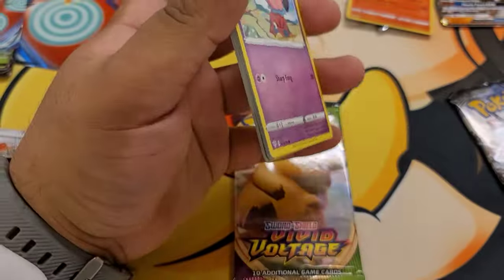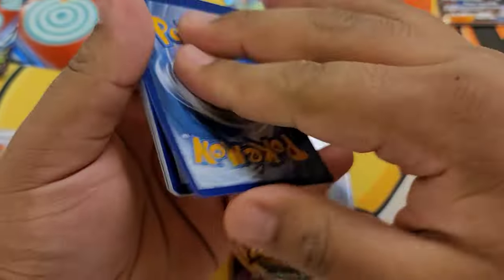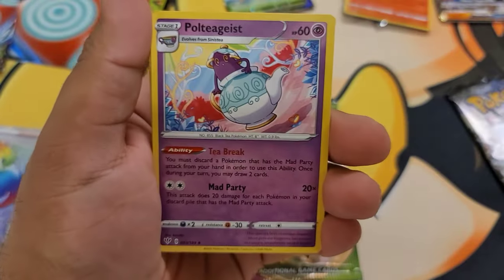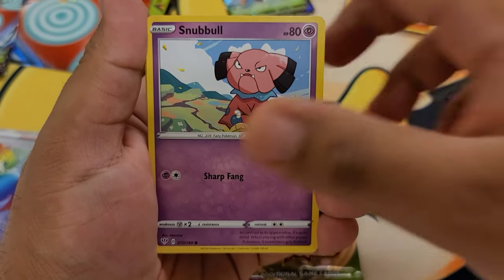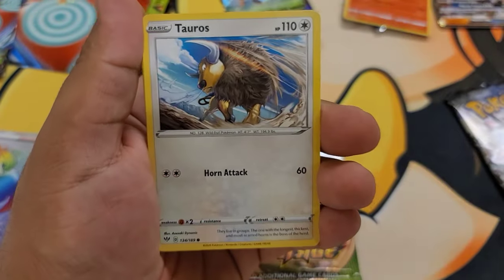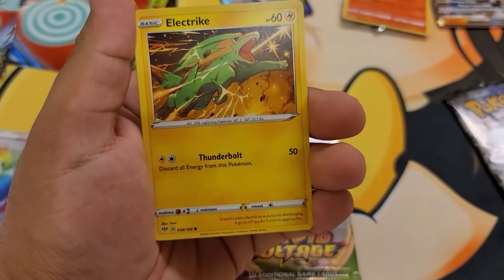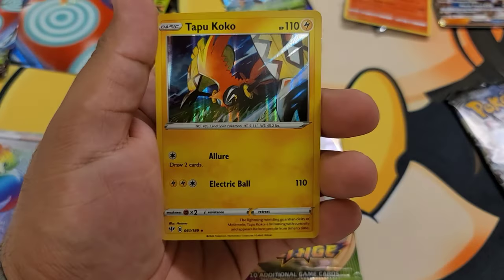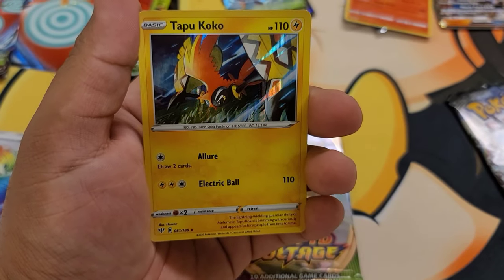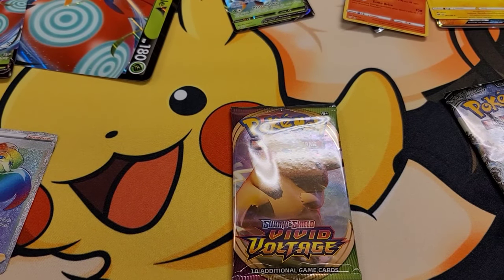Here is your Sword and Shield Darkness Ablaze code card. Get rid of the steel energy because we don't like it. Ursaring, Polteageist — you get it, because it's a teapot — Combusken, Snorunt my cute little puppy, Torchic my boy, Rookidee, Galarian Mr. Mime, Electrike, reverse Duraludon. And then a holo — Tapu Koko! Tapu Koko, baby!